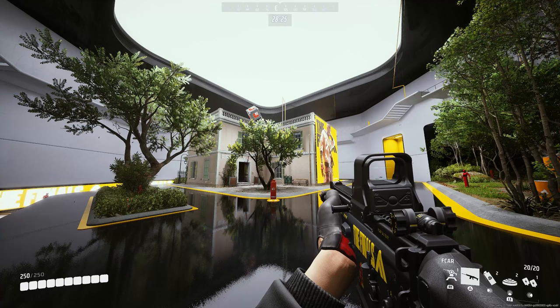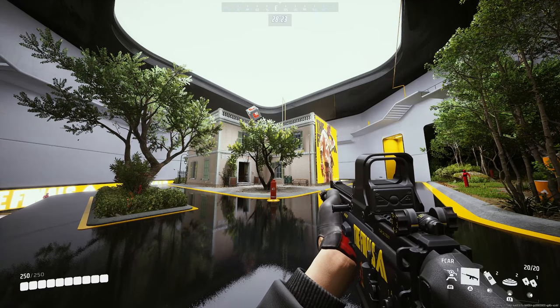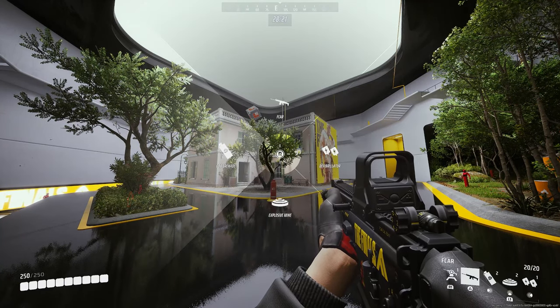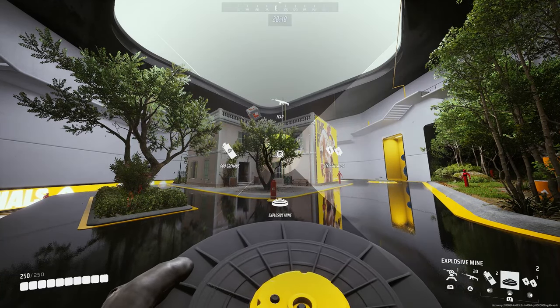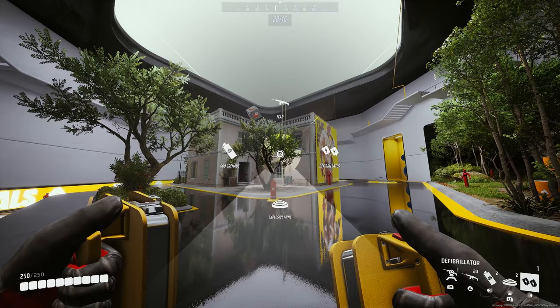With the Equipment Wheel, you need to hold down your L1 trigger, bringing up the wheel, and then select the gadget. It's not as easy to be as quick and accurate while you're in a fight. No more fumbling through menus in the heat of battle.